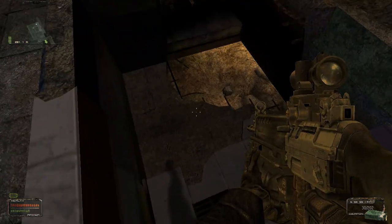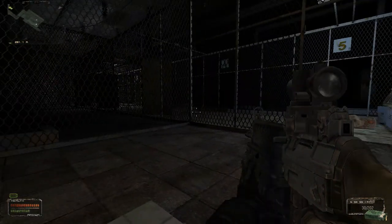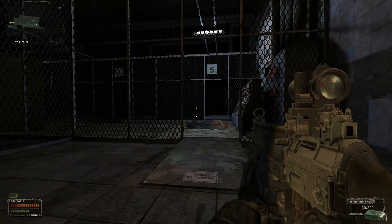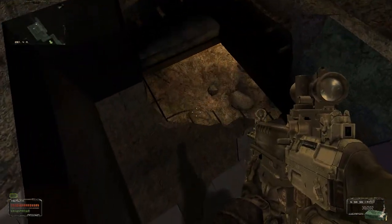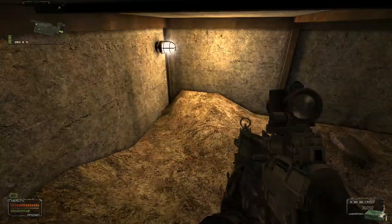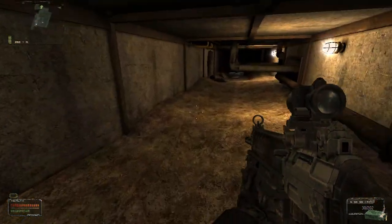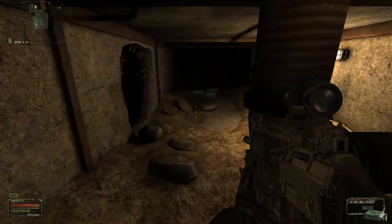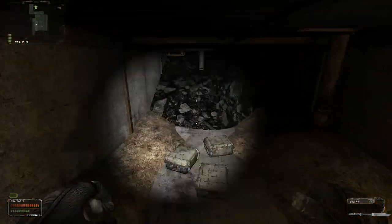Alright, well I guess it's time to try and leave this lab area by a different way than we came in. Rest well, Strelok — we'll have to leave your corpse behind. Alright, so where do we end up now? Some kind of underground tunnel, some more crates.